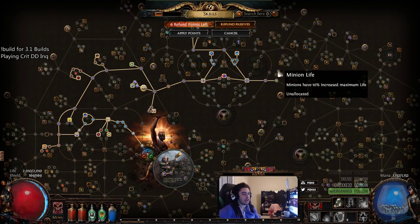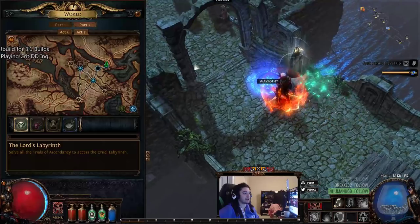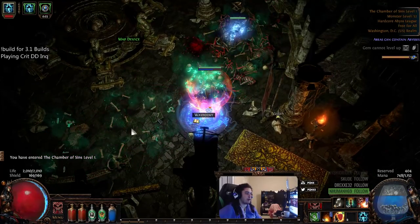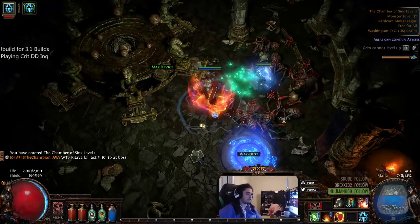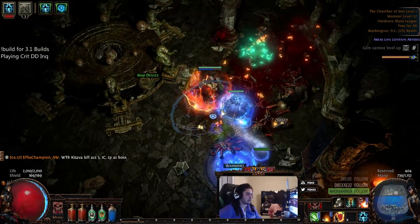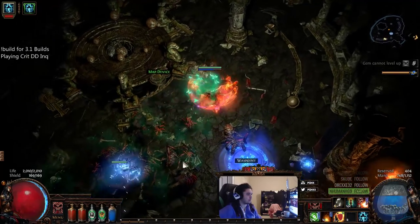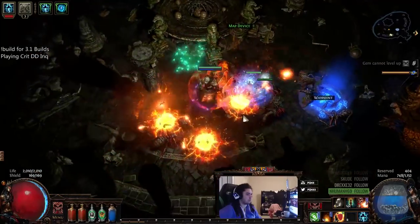Detonate Dead is totally strong and crazy fun to level with right now, especially pairing it with Cremation. One thing I do want to note about why I like Cremation in this current setup: say, for example, you have a mob running at you and you have corpses here — you can't really specifically target where with Detonate Dead if you're using Spell Cascade. So if I click here it just goes 1, 2, 3, because it's randomly detonating. But since you don't use Spell Cascade with Cremation, you can pick where you want it to go, so it doesn't screw you over, if that makes sense.